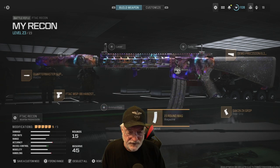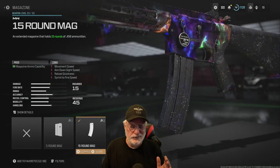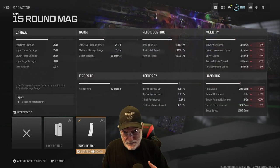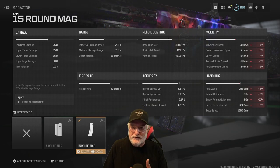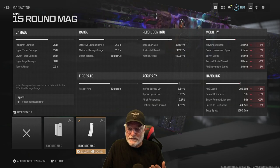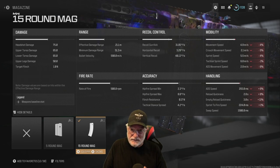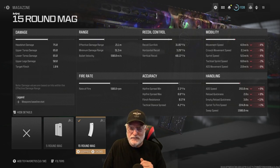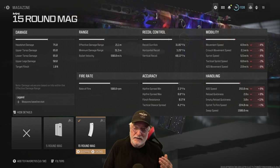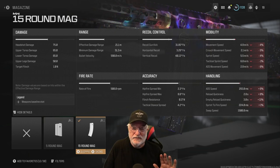How did I configure it? I started with the 15-round mag. Why? Because there isn't a bigger one — you can only use a 15-round mag at the max, and there's a reason for that which will become readily apparent. Let's look at the damage: headshot all the way up to 75, 65-65 upper and lower torso, even 50 to the upper legs. So it's a three-shot kill unless you can get two headshots, making it a two-shot kill. Effective damage range is 21.1 meters, and you'll see that number, as well as the 51.3 minimum damage range, are exactly the same as the DTIR.